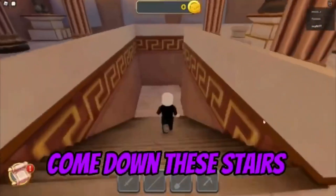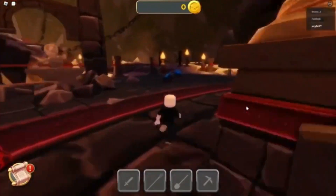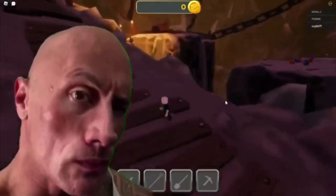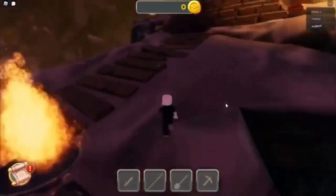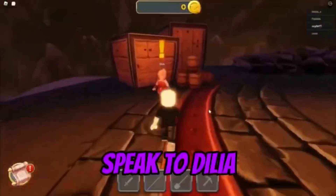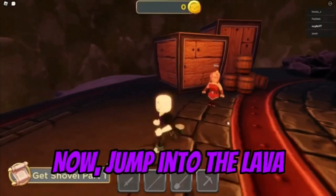Come down these stairs. Enter the portal. Follow me again. Now jump down here. Speak to Dilya and accept the quest. Now jump into the lava.